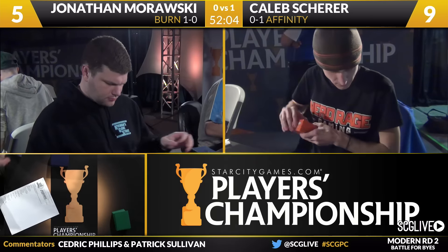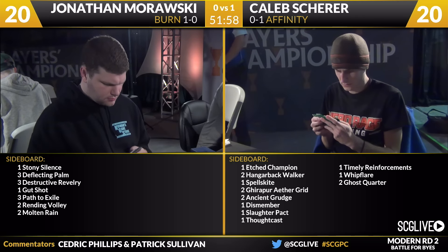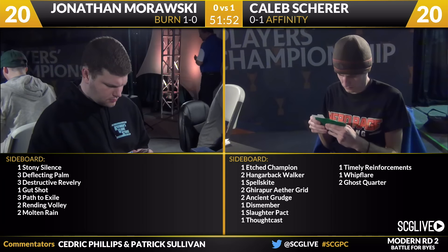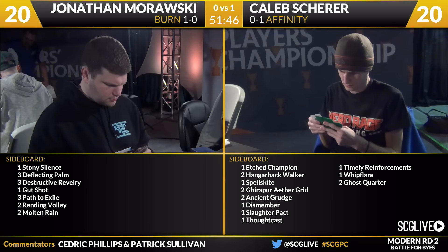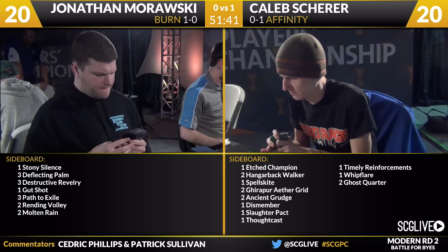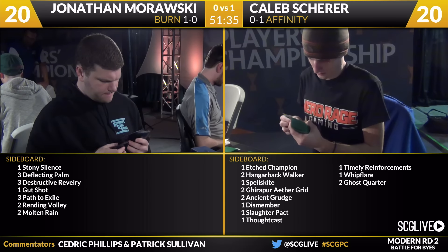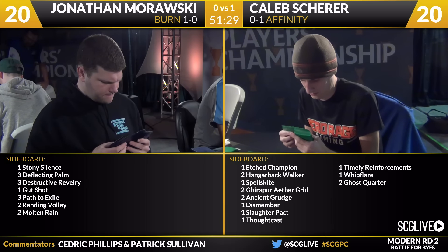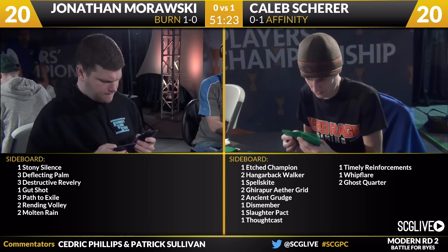Now we go to the sideboard where Morawski is packing a lot more for this matchup than you see in most Burn sideboards. You see the goods: Stony Silence, three copies of Deflecting Palm, three Destructive Revelry, a Gut Shot, three Path to Exile, two Rending Volley, and two Molten Rain. The three copies of Path to Exile, Gut Shot, Destructive Revelry, and Stony Silence all very, very good. Deflecting Palm has moments of being great — if someone goes for the kill by shoving all the Ravager counters onto something or Cranial Plating on a thing without ability to sacrifice the creature, there are windows for that card to be powerful. In my experience it has not been consistent — the floor is very low and usually I've hit the floor and not the ceiling.